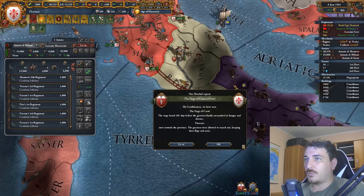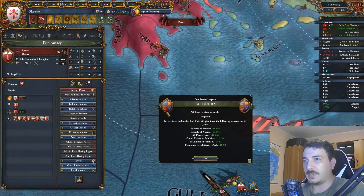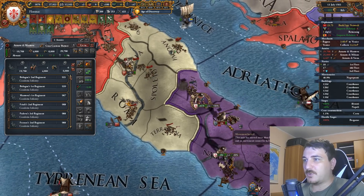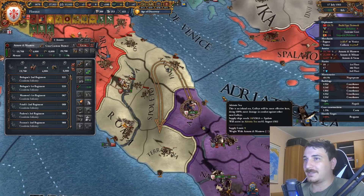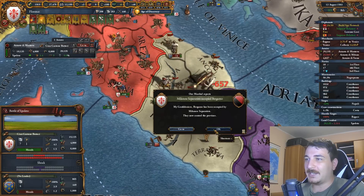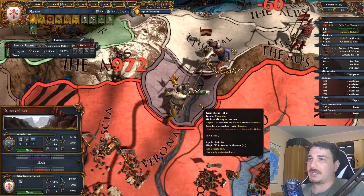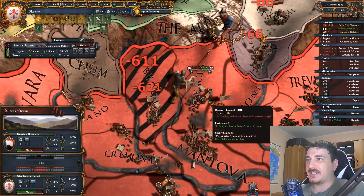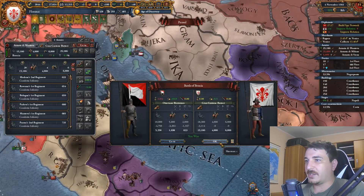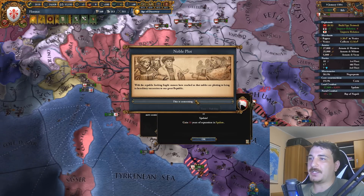Crete is done - let's fully annex them. We're waiting for movement lock before attacking. That's an unfortunate zone of control situation. I think I only got half of them. Naples attacking my vassal Trend here is just the worst possible play. Let's take care of the Milanese separatists as well as the other separatists. There's a noble plot event - that is not good at all. And colonialism has spawned in Cadiz.